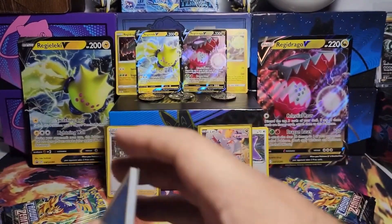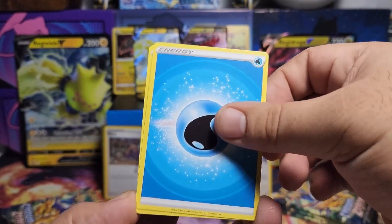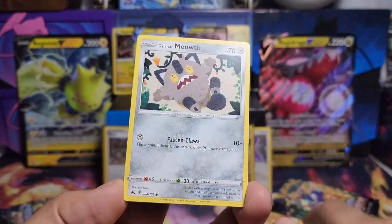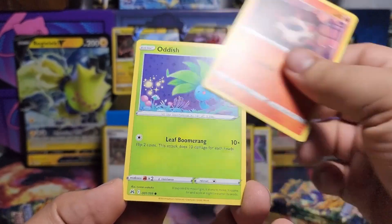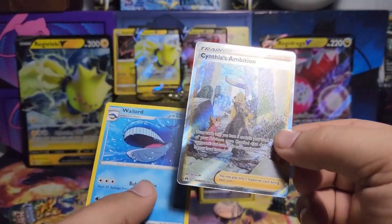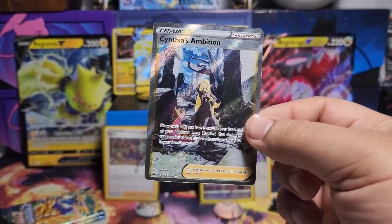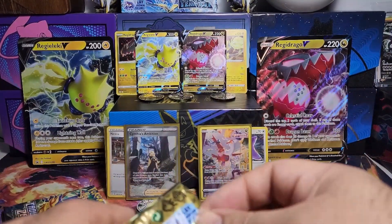Speaking of PSAs — speaking of educational — I was trying to warn my son the other day. I don't have a son, by the way. About playing Russian roulette. But these kids just went in one ear and out the other. As we see the Cynthia's Ambition full art — absolutely beautiful, hanging out with the Garchomp in some sort of ruins. Gorgeous. I'm pretty sure that's all I need to see.